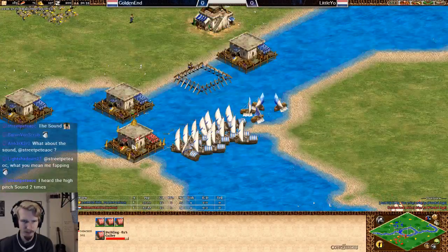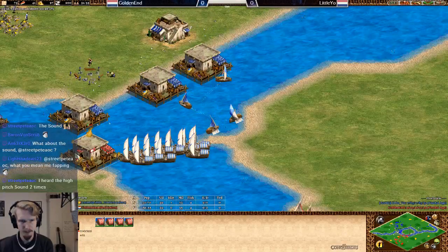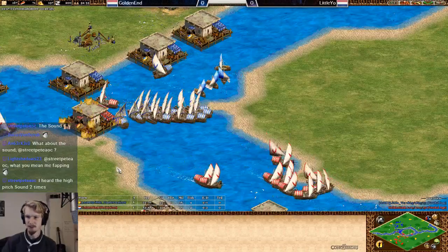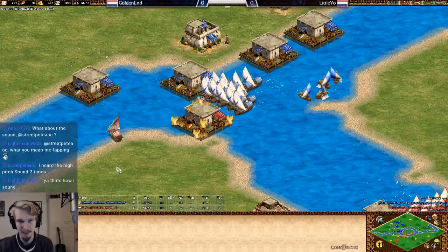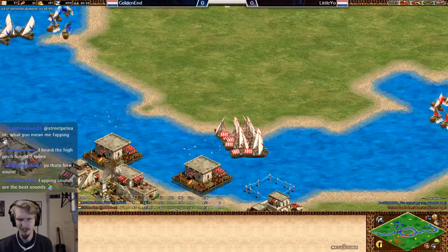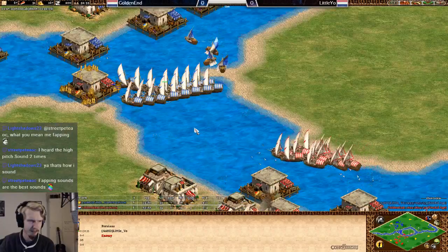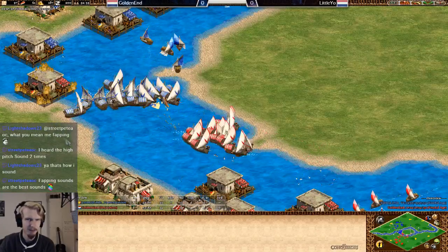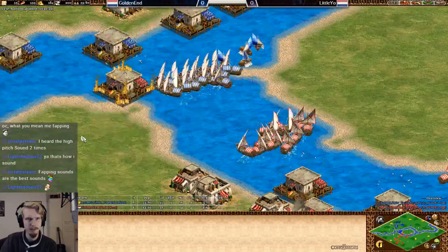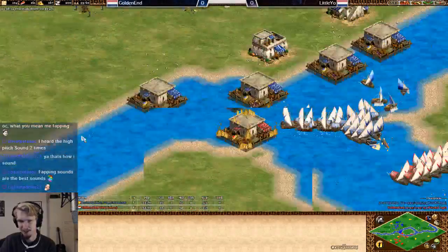Lilio will have the opportunity to take the water. Golden Ant went up really late — he wanted to fast castle, then was forced on the water anyway. Now Lilio just has better resources. If he goes up to Castle Age earlier, he should be able to push Golden Ant off water entirely. And if Golden Ant can't get out of his island on a map like this, what can he do?